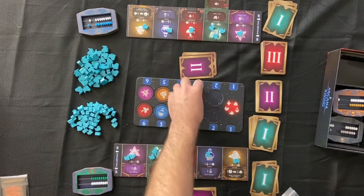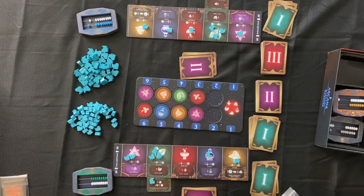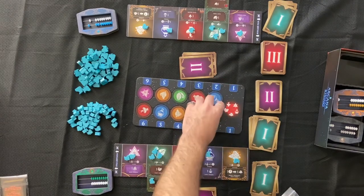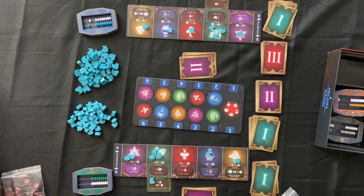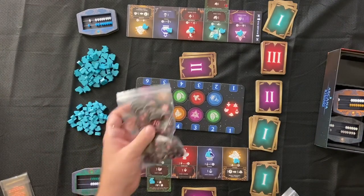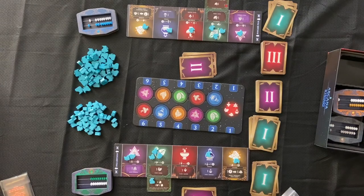One thing I want to point out is some of these components were Kickstarter components, but you are able to get them from Gray Fox. These would typically be replaced with these resource tokens here, and instead of the abacus to mark your victory points, you would have these little tokens. After three rounds, you count up all the victory points and see who's the best mage in town. Now that you know how to play, I'll give you my final thoughts on the game.